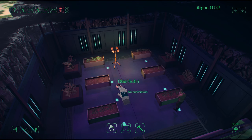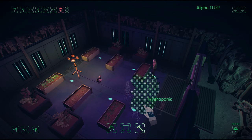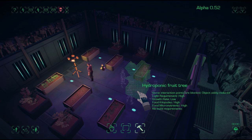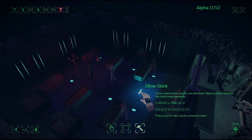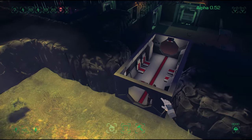Instead of just having one set of hydroponic plants, there are now lots and lots of different variations. They have different light requirements and growth rates, and they produce different amounts of energy and micronutrients. So you want to build a varied kind of set of agriculture, otherwise your colonists will get bored of what they're eating or they won't get enough vitamins.